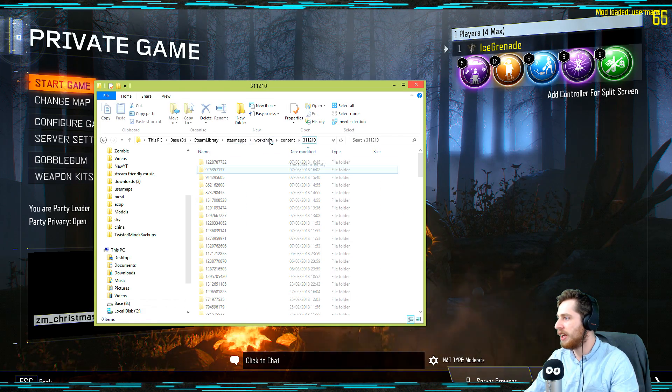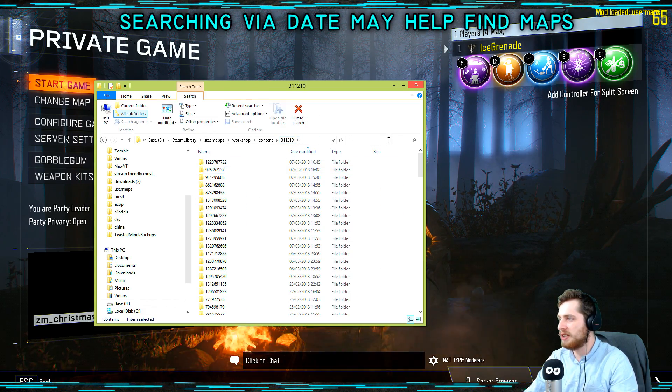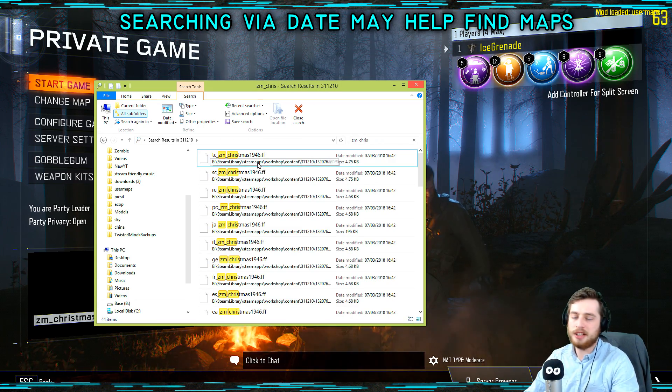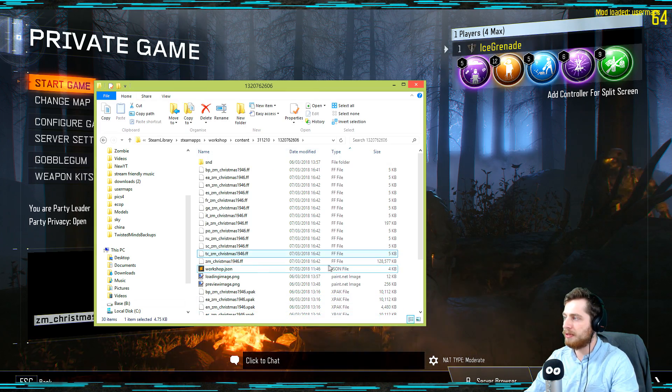Go to this folder and type in ZM underscore Christmas 1964, then just right-click and go to open file location.